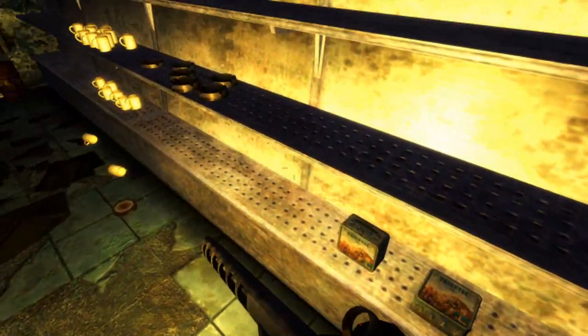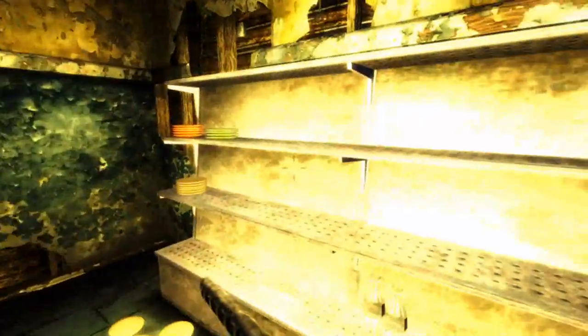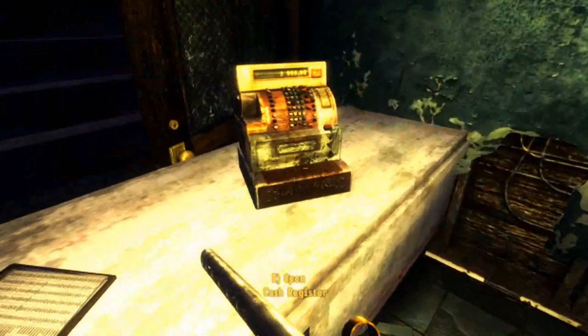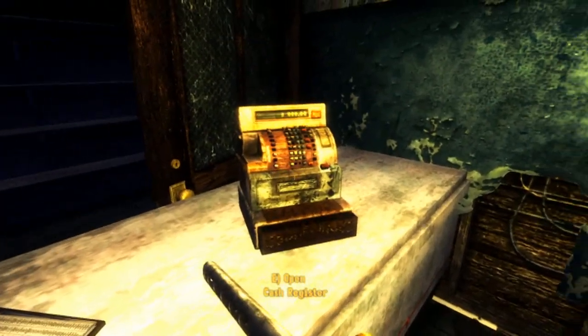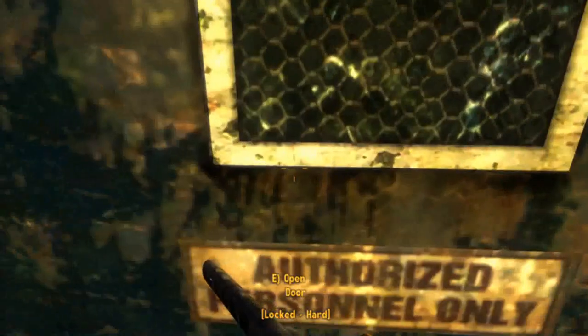Ooh, lunchbox. Nice. Cash register. Yeah, pre-war money is actually really useful because it has no weight and it's got like 10 caps value.